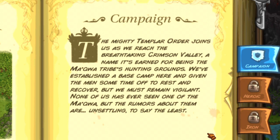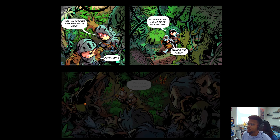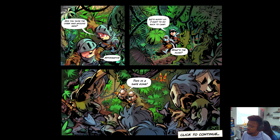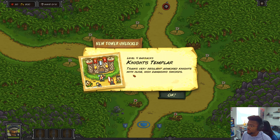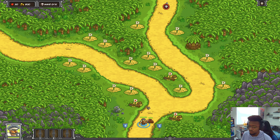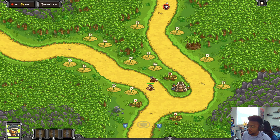The mighty Templar Order joins us as we reach the breathtaking Crimson Valley - a name it's earned for being the Macwa tribes' hunting grounds. We've established a base camp here and given the men time to rest and recover. We must remain vigilant - none of us have ever seen one of them Macwa but the rumors are unsettling. Knight Templar - trains very resistant armored knights with huge high-damaging swords. It's a barracks upgrade, interesting. Two lanes here, this isn't really too bad.